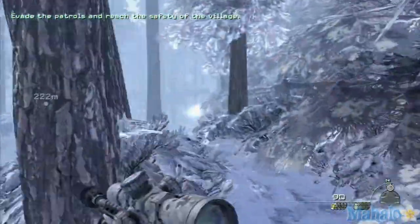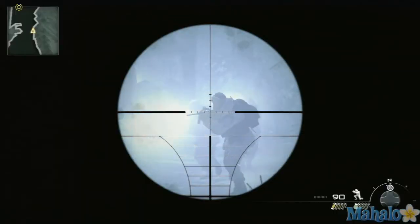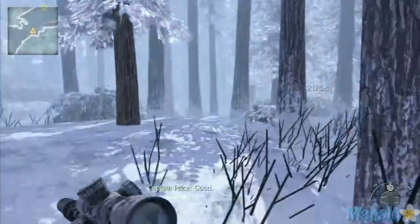So what you want to do is right here, you want to run up to this tree. You crouch down, wait for two of them to line up, take him out, take him out, take him out. Alright, they're down.